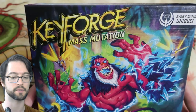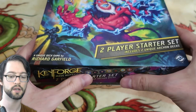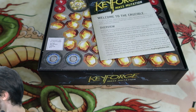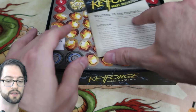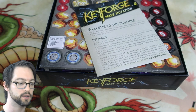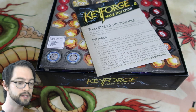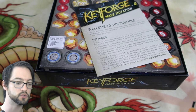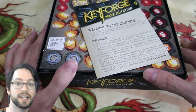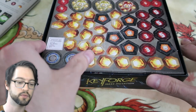This is their brand new Mass Mutation set. For those of you who don't know how Keyforge works, basically your deck is pre-built by an algorithm. It's also pre-named and it's completely unique to you. No one will ever have your deck — your deck is completely your own. You register your deck to yourself. Instead of having to collect a bunch of cards, you just collect decks. You can't change the list of the cards in your deck. It's really cool.